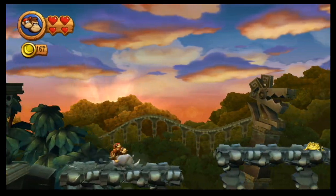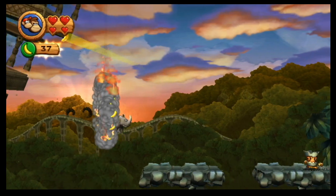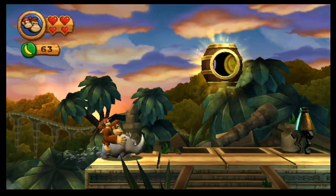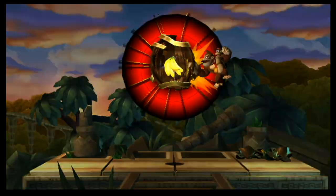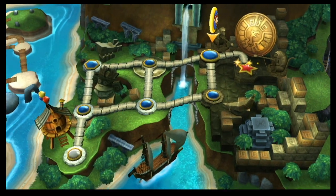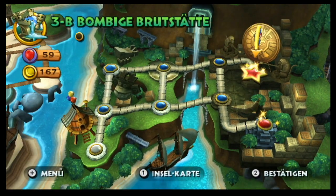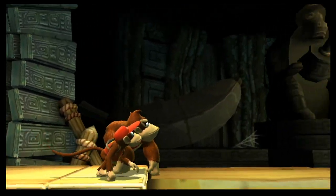Time to stop talking about animals and how they might end my existence. It's more important that we escape this crumbling old structure — this is the true challenge. We didn't miss a puzzle piece; the last one is right back here. Always remember the rule of video games with collectibles in straightforward levels — look at the end and at the beginning, left of the start and right of the end of the level. Always. Alright, time for the boss.